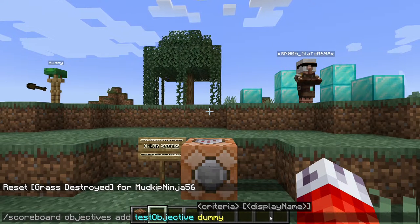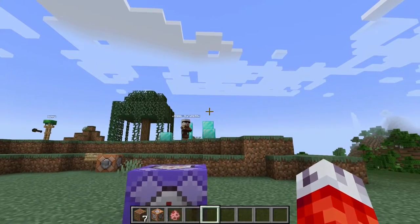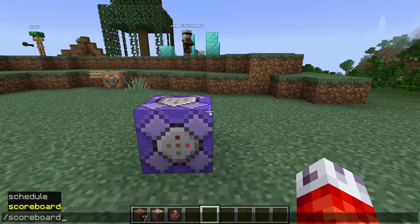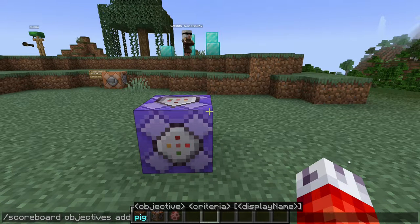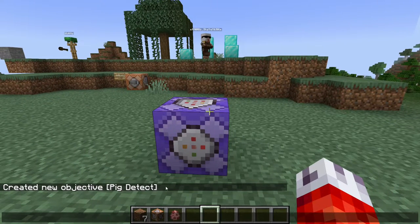Let's get back to the dummy criteria — this is the meat and potatoes of map makers using scoreboards. While the other criteria are great to check, sometimes they're a bit too specific. For example, none of the criteria included things like time of day, or if a player has already been to a dungeon or area. With dummy criteria, you have a blank criteria that can be incremented by whatever means we see fit. Let's set up a scoreboard that increments every tick as long as there is a pig within 10 blocks of this repeating command block. We'll do slash scoreboard objectives add, call it pig_detect, set the criteria to dummy, and give it the display name "pig detect".